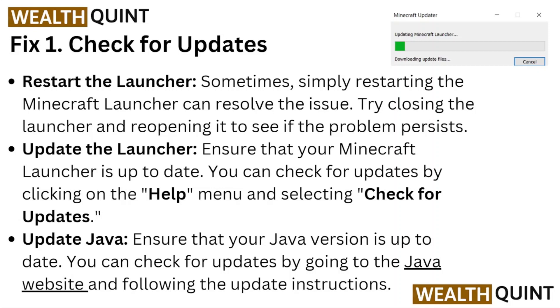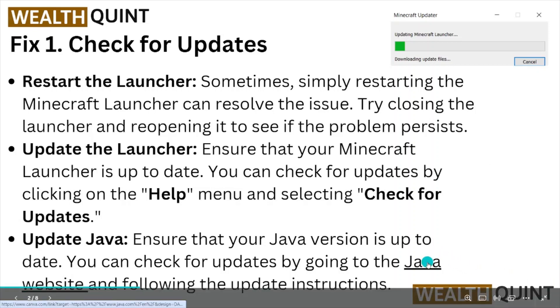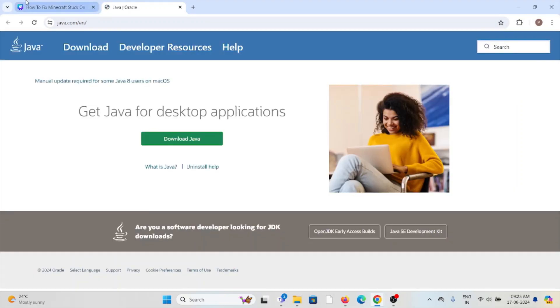Update the launcher — ensure that your Minecraft launcher is up to date. You can check for updates by clicking on the Help menu and selecting 'Check for Updates.' Update Java: ensure that your Java version is up to date. You can check for updates by going to the Java website and following the update instructions to download Java.